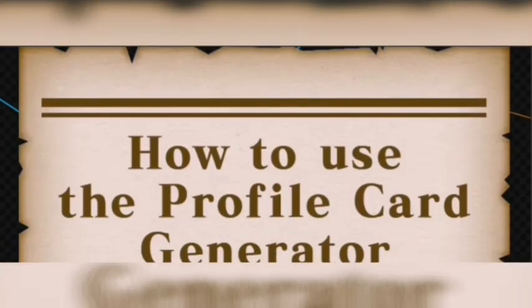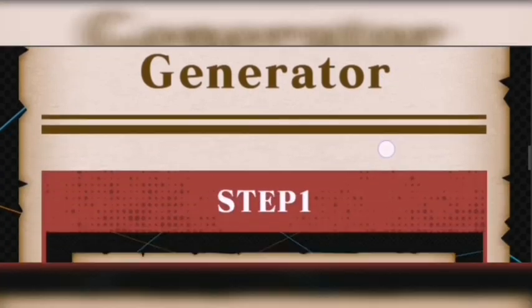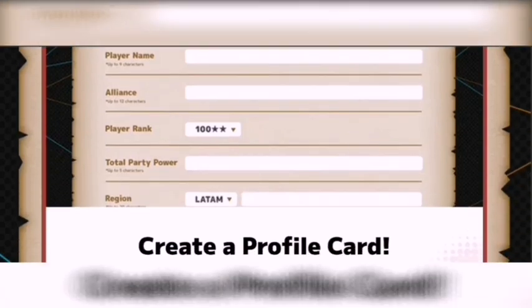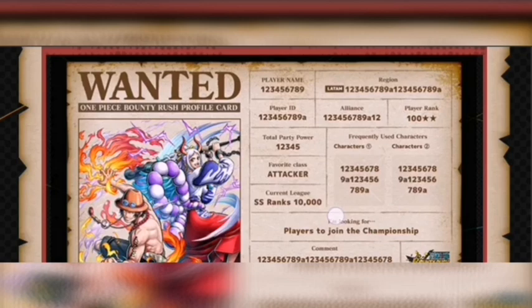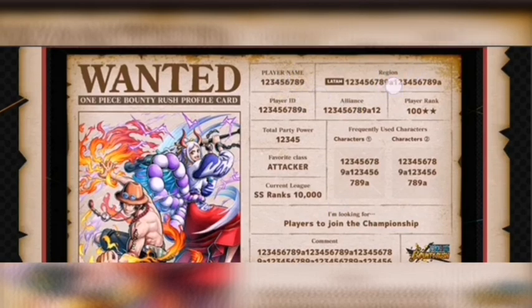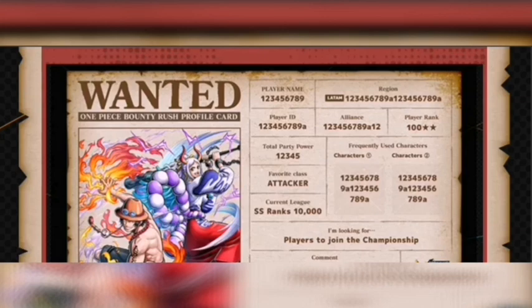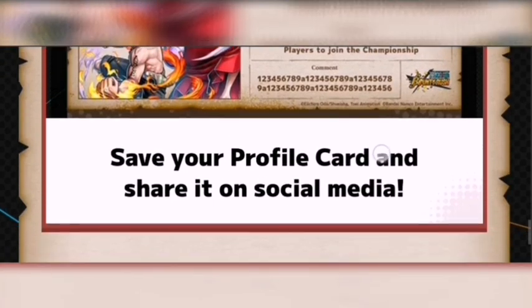The 'fight together' part confuses me — do they click the profile card and get sent to our in-game profile, or do they copy the ID from the profile card on socials and post it on invite links in-game to add us as friends? I'm not sure of the procedure. Step one covers: profile ID, player name, alliance, player rank, total party power, and region.